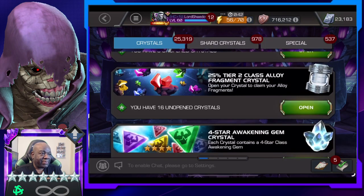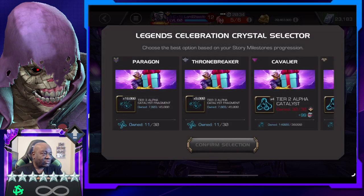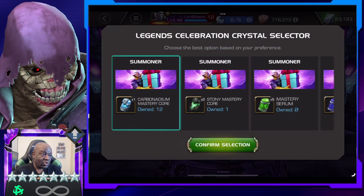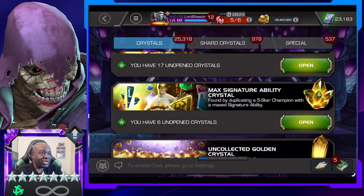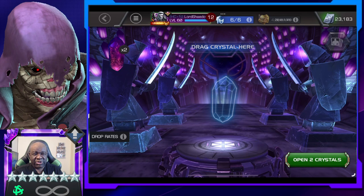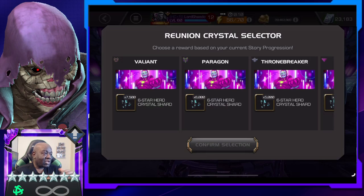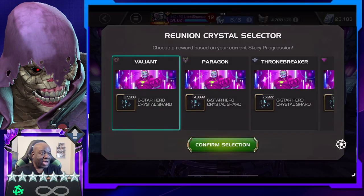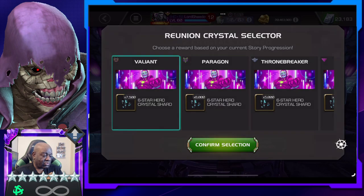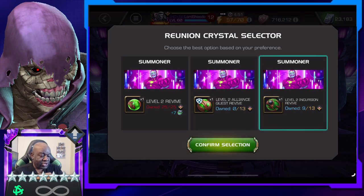Let's go back up and open this up — Tier 3, cool. Carbonadium for sure. Here's that Reunion Crystal — if you didn't get it, it was a Dork's Back. Let's go ahead and pop this open. Alright, Valiant Six Star — I'm not opening any of the Six Stars just yet, gonna wait.